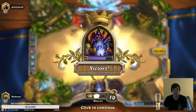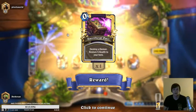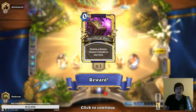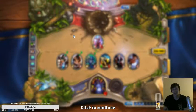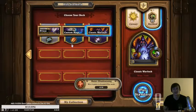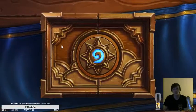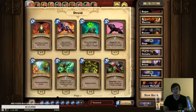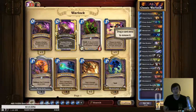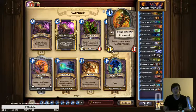Murloc Raider. Ooh, zero cost. Oh my God. Oh my God. That's a good card. That's a good freaking card, I like that. Can I put that in that deck? Okay.